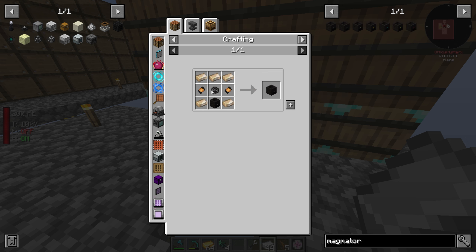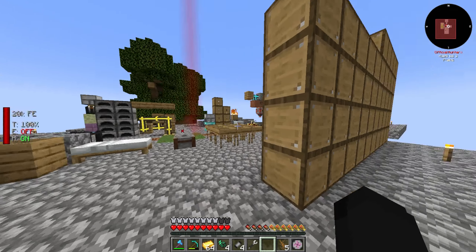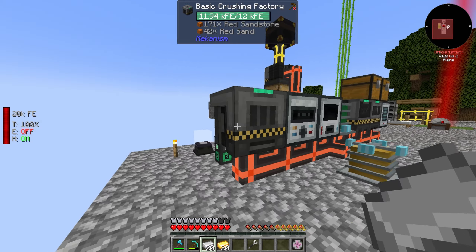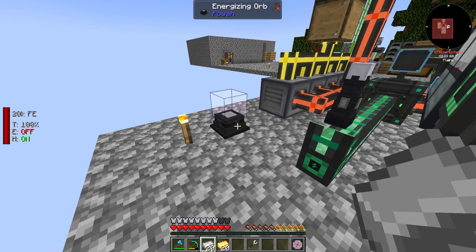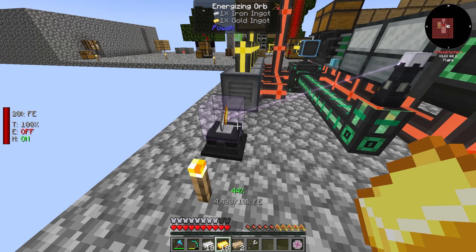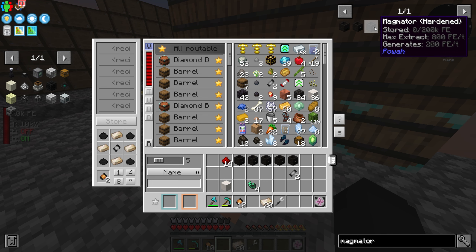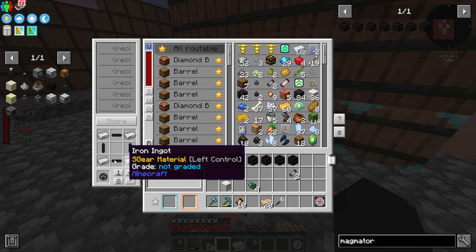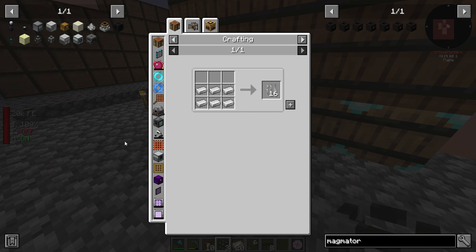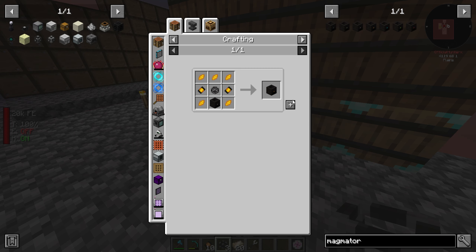For each upgraded magmator I need one large capacitor, so that's 10 total - actually that's not terrible, it's expensive but not over the top. To make energized steel, I take one iron and one gold and click it on the energizing orb to start the process. With 40 energized steel in hand I should be able to make the 10 large capacitors I need, and then craft the upgraded magmators.